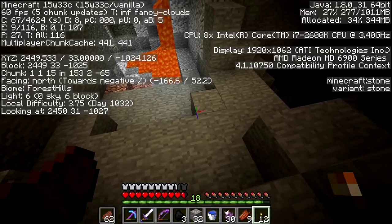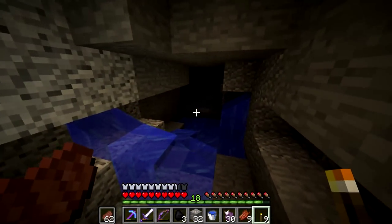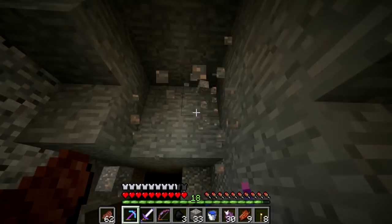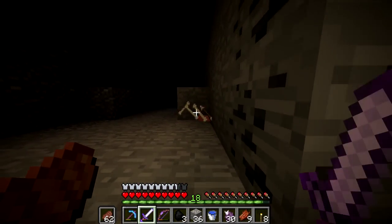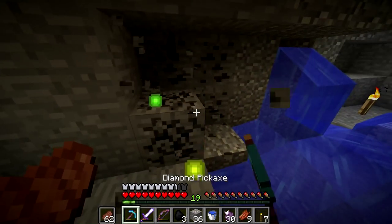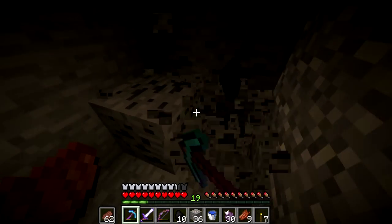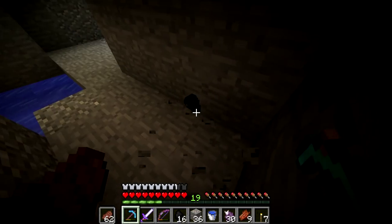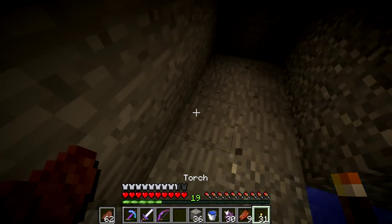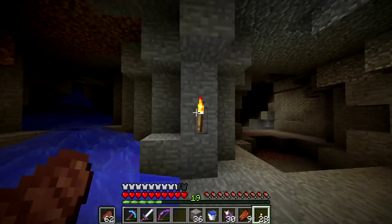We're at Y-33 now, getting close to diamond level. Never mind, that's granite. I don't know if you guys could even really see that. I was kind of disappointed — I was really hoping to teleport down here and see a bunch of baddies immediately. I thought that was diamond — it just looked like diamond in the dark corner. I don't have much coal at all. If only I had fortune.